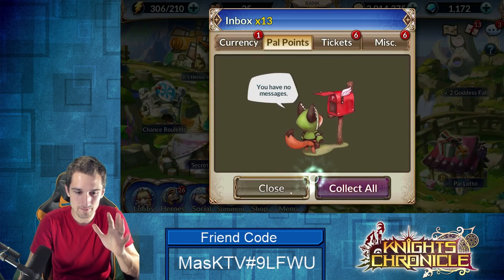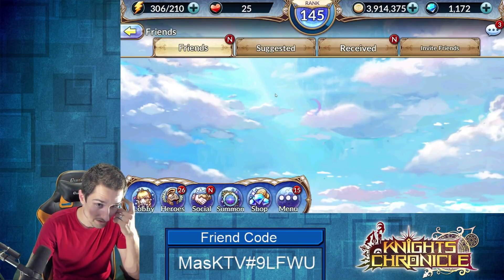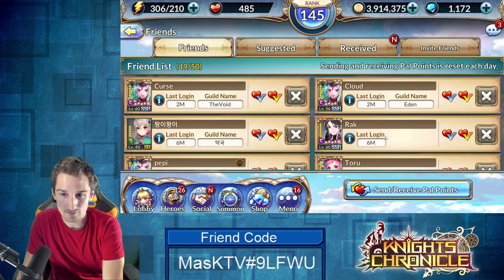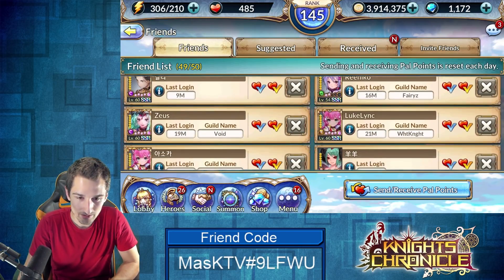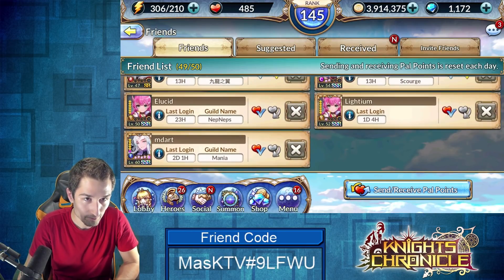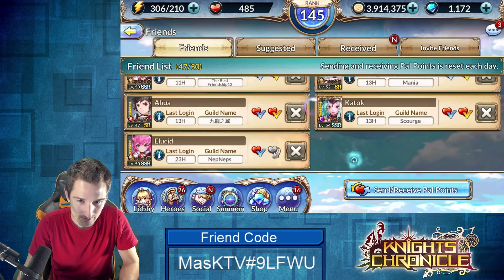I should be able to jump into social to get more points — there's 485 waiting. If I prune the friends list by a few people... two days — sorry bro, one day... 23 hours. We might be 10 short.